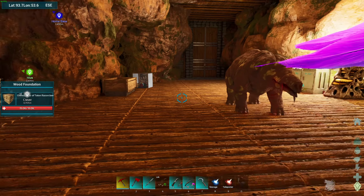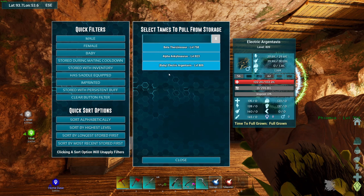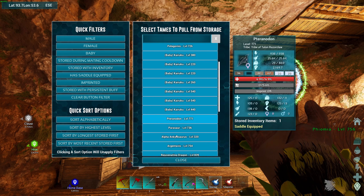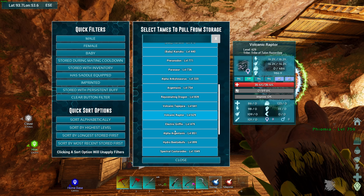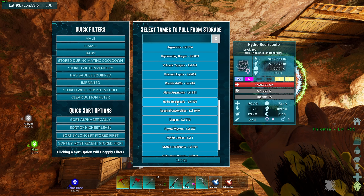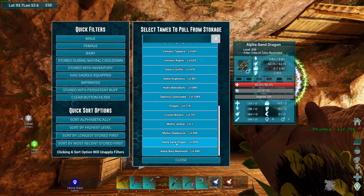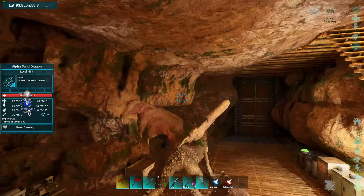And off we go. Bunch of babies I just picked up along the way. I guess I could take the hydro Beasel Buffo and see if I can get some cementing paste. Maybe I should check out what this sand dragon can do — though I think he needs a saddle. Saddle necessary.